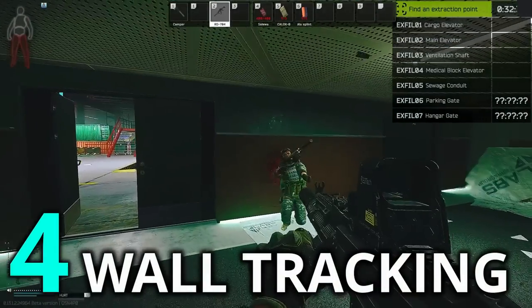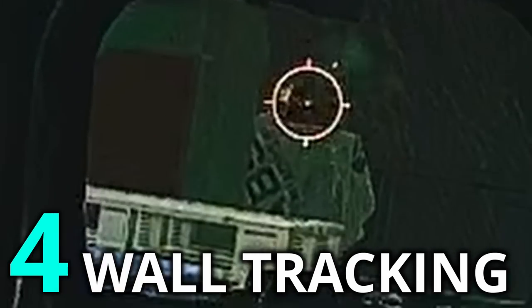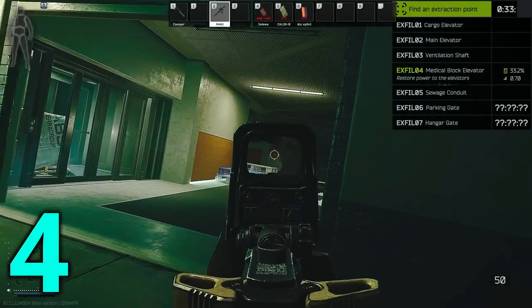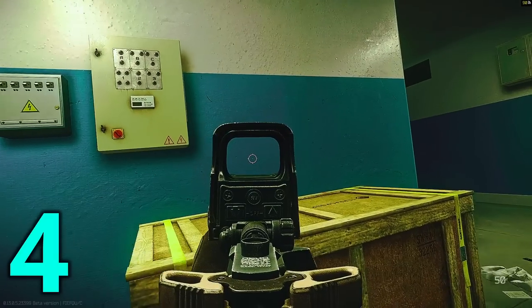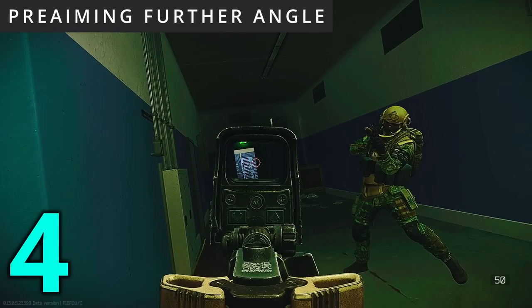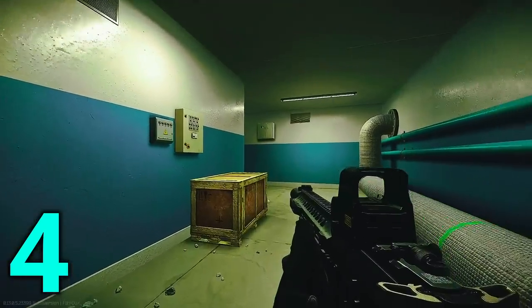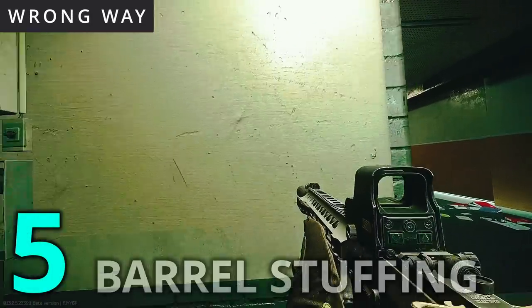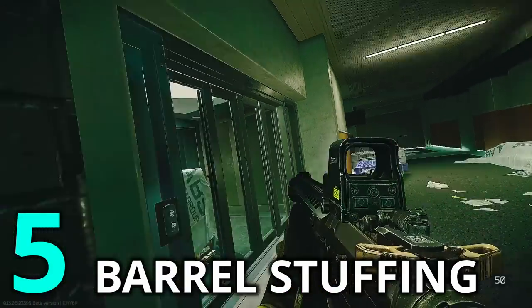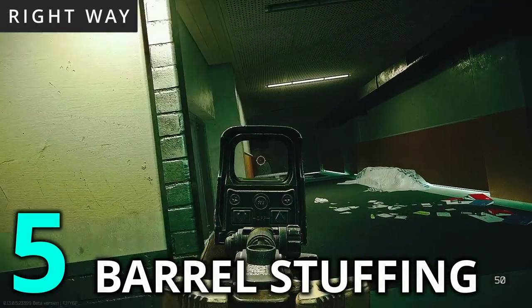When moving around a corner that has an upcoming far angle that you would like to pre-aim, should you follow the exact edge of the wall or pre-aim the further angle? The answer is to do both. This is what can happen if you pre-aim the further angle without following the edge of the wall — see how much I need to adjust once the player appears on my screen, compared to when I'm following the edge of the wall then pre-aiming the further angle. If you pre-aim too close to the wall, you stuff your own barrel, making it more difficult to accurately pre-aim. To correct, simply move further away from the angle.